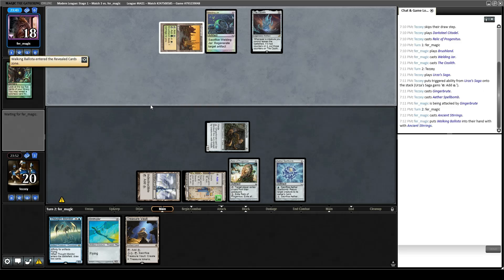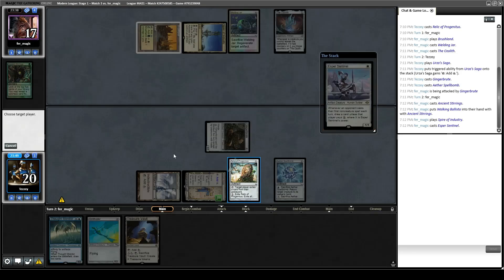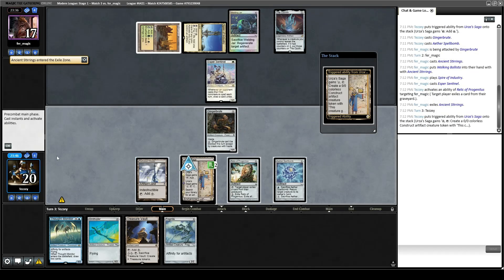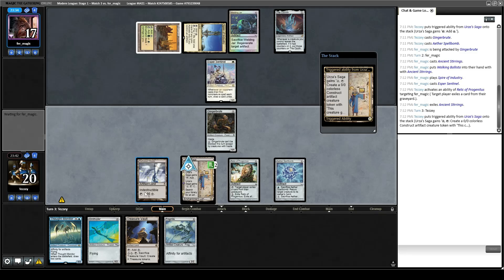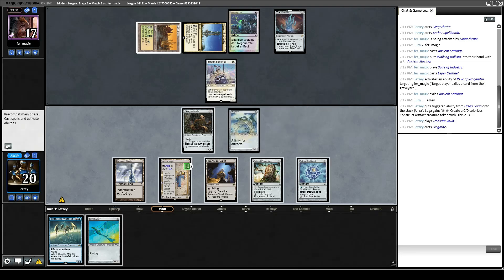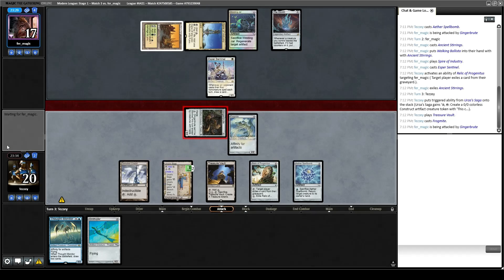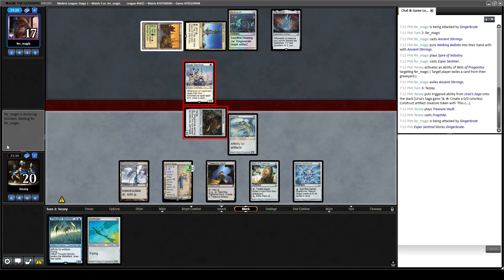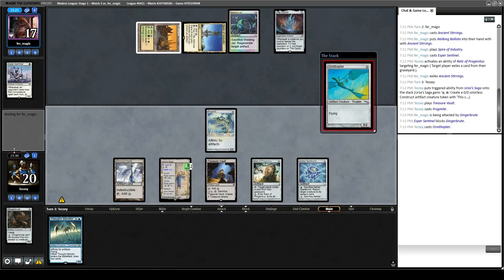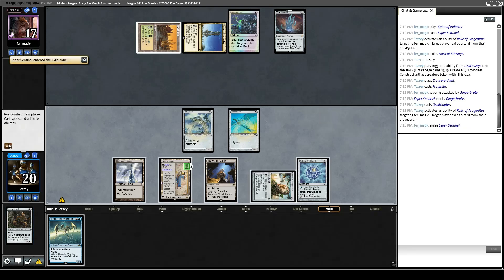Opponent grabs a Walking Ballista. I wonder how popular Scales is going to be — it's definitely a decent argument for me to be playing a Pithing Needle in my main deck in the spot of like one of the Relics. Because if I could Pithing Needle a Walking Ballista, that would be very nice. Let's play Treasure Vault, play Frogmite. They're not going to block this most likely, so let's go in for one with Gingerbrute. They might just Welding Jar their Esper Sentinel. Ginger Brute dies to a single Ballista activation.